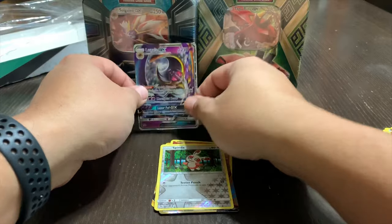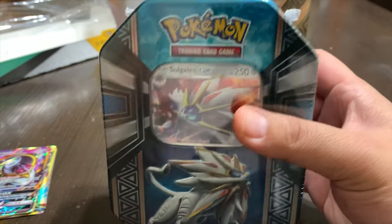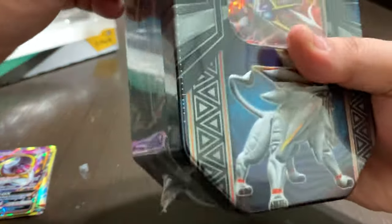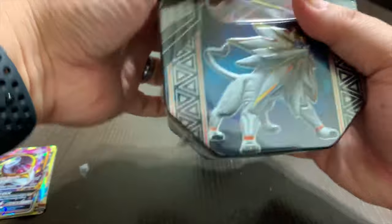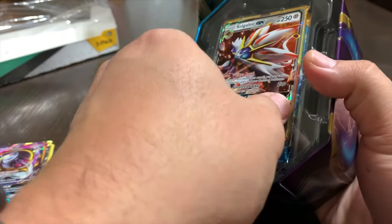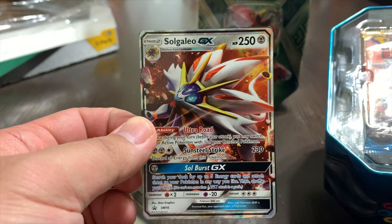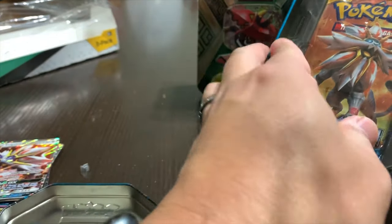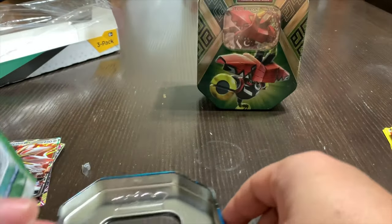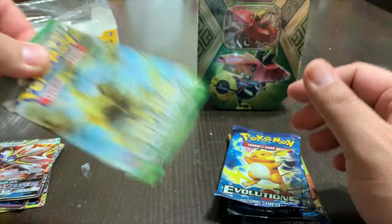Let's go ahead and put the Lunala on top and get to the next one. We're going to open the Solgaleo GX tin. Here's the GX card — there it is. Alright, let's get into the packs. We got Sun and Moon, Sun and Moon, Evolutions, and Fates Collide — the same theme and same number of packs.